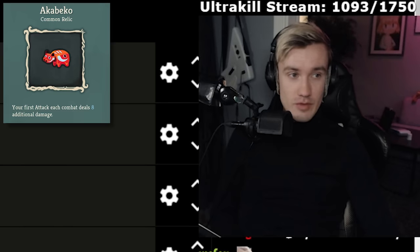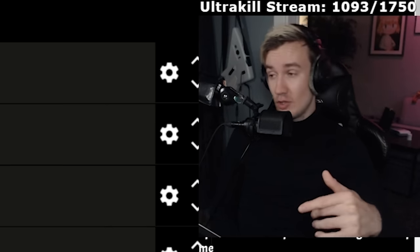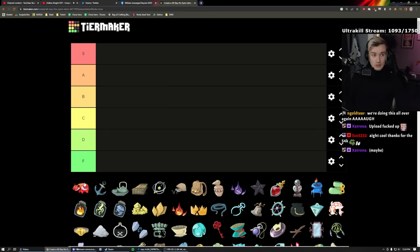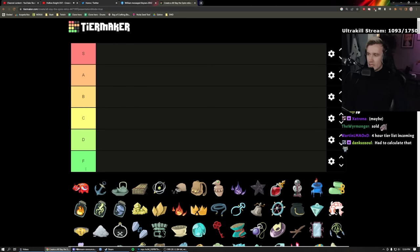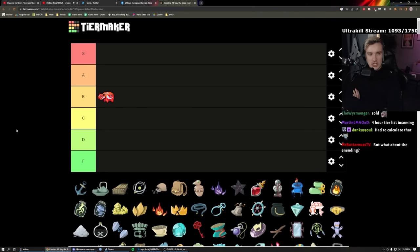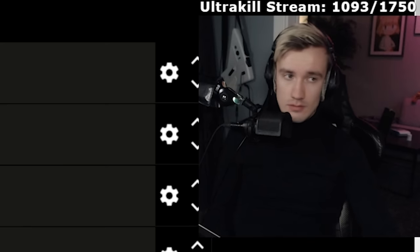First relic: Akabeko. At the beginning of every combat you gain eight Vigor — eight Vigor means your attack does eight more damage. If it's a multi-hit attack it deals eight damage for every hit, so hitting three times is 24 extra damage for free. It can be very good, or very lackluster. If you get it early in Act One it's fantastic. If you get it late, it's kind of nothing.